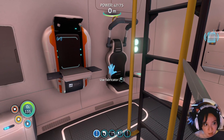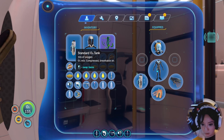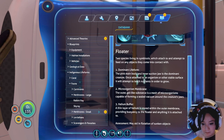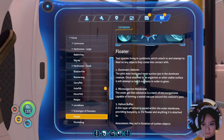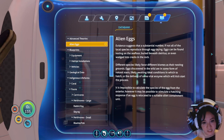Good stuff! I guess we've got two slots here where we need something. I'm carrying around my standard O2 tank for reasons. I have some glass, I've got some lead, I have all these things. Herbivores. Whole fish — he's edible. Advanced theories. Alien eggs suggest that a substantial number, if not all, of the local species reproduce through egg laying. Eggs can be found resting on the seafloor, buried beneath detritus, or wedged into cracks in the rock. Eggs discovered in the wild are in some form of natural stasis, likely awaiting ideal conditions. It's impossible to calculate the species of the egg from the exterior, however, and may be possible to stimulate a hatching response if an egg is relocated to a suitable alien containment unit.